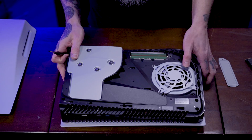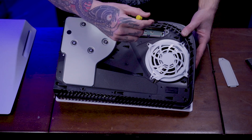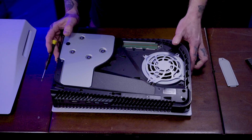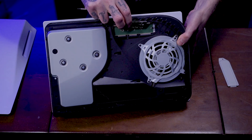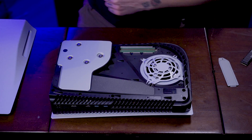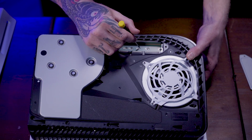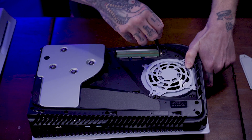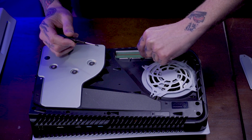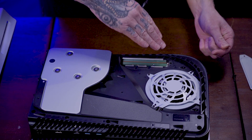Right here is where we're putting the SSD. When you open it up you can see multiple thread sockets labeled with numbers - those are the millimeter length of the drive. You can go from 33, 42, 60, 80, and 110 millimeter. This drive is 80 millimeter, so we're going to take out the little screw, move the small standoff spacer from its current position over to the 80 millimeter thread.